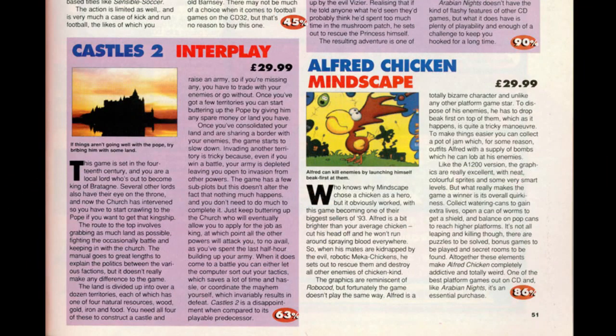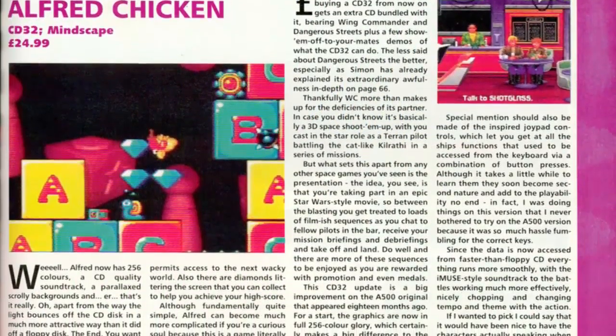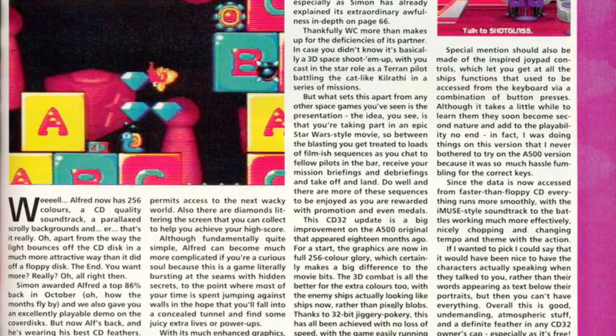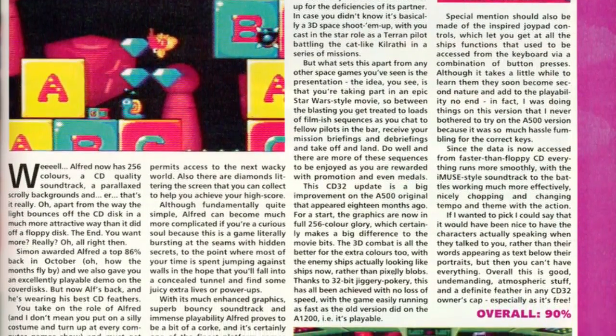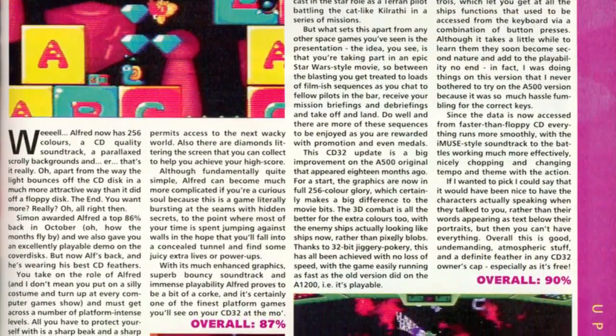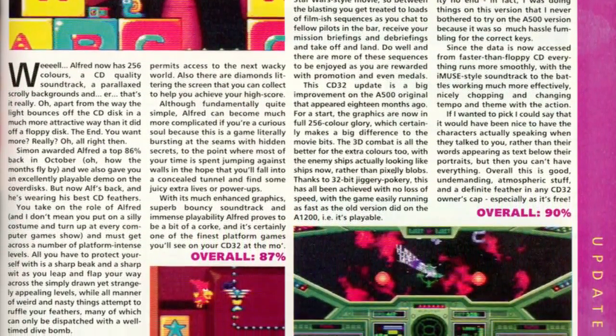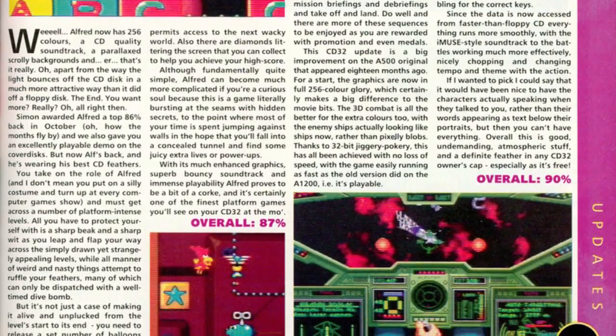CU Amiga gave it 86% and said: it's not all leaping and killing though — there are puzzles to be solved, bonus games to be played and secret rooms to be found. All together these elements make Alfred Chicken completely addictive and totally weird. The One gave it 87% and wrote: with its much enhanced graphics, superb bouncy soundtrack and immense playability, Alfred proves to be a bit of a corker, and it's certainly one of the finest platform games you'll see on your CD32 at the moment.